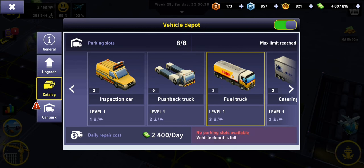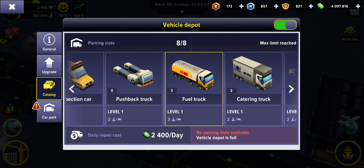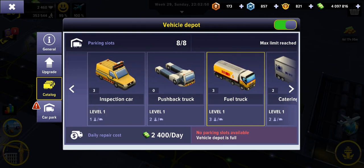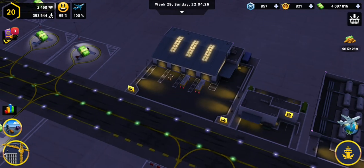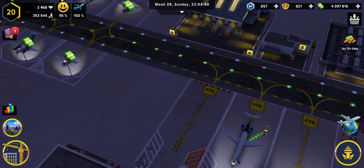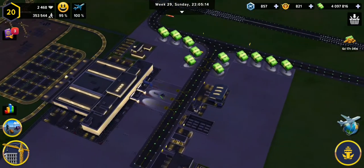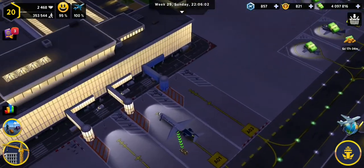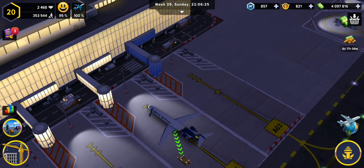Now the parking slots are eight out of eight, so we can't buy another catering vehicle just yet. However, the catering vehicle is not such a big necessity right now, so we'll be buying one of those next time. We can basically say we are now ready for passengers to use this ramp.